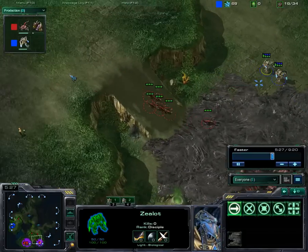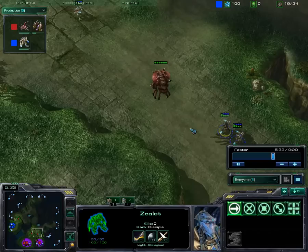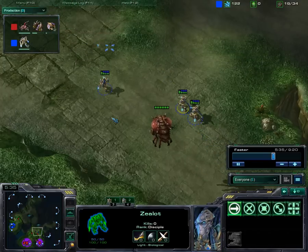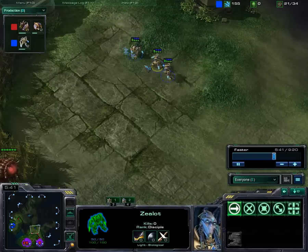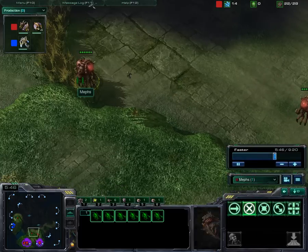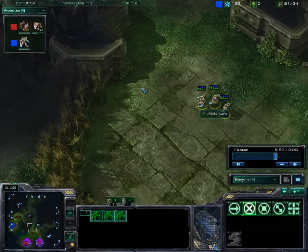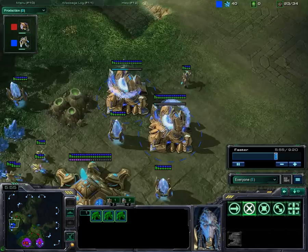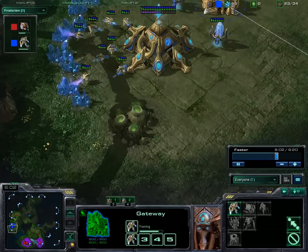Even so, this looks kind of bad for me. At this point I was pretty sure I was going to lose the match — I just didn't think I could win. So I run back. One thing I did that was pretty good: I noticed on Meph's screen where the Overlords were, and I positioned myself just outside of them. I'm just going to keep rallying Zealots, using Chrono Boosts when I can, and hope for the best.